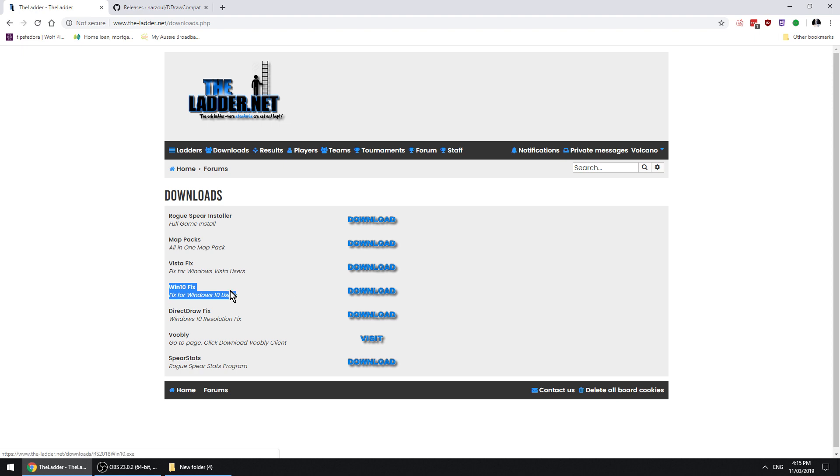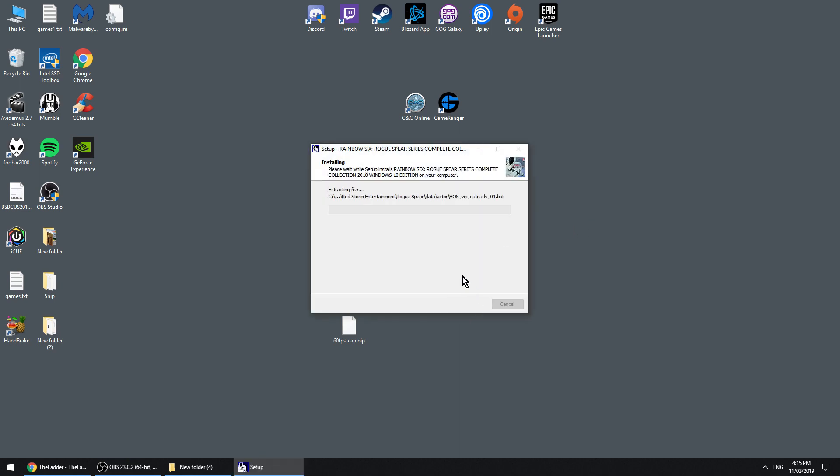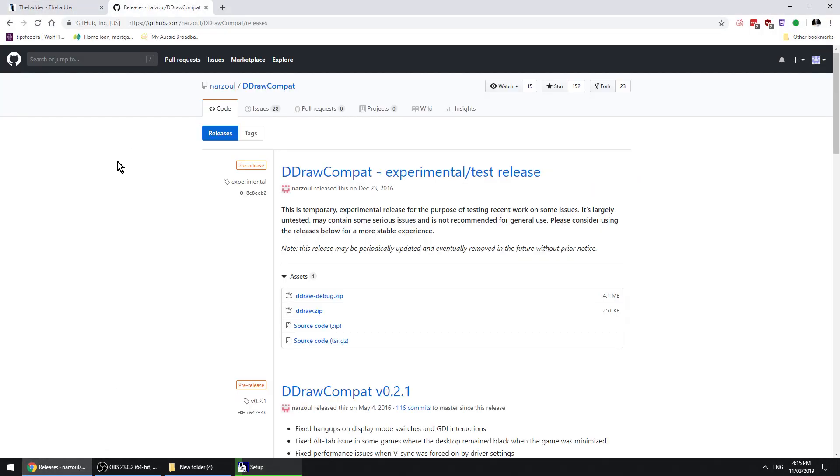So you download that, but you're also going to download this: DDrawCompat. Install the game — it takes a little while. And actually it's called DDrawCompat, which is linked here and which I'll also link underneath, if you don't want to download it from the other website.